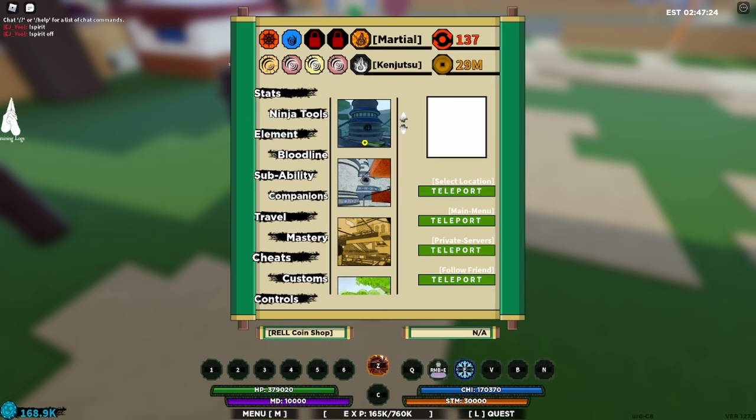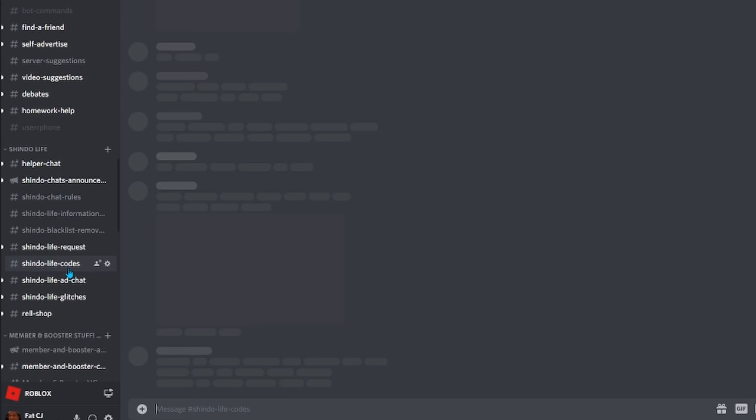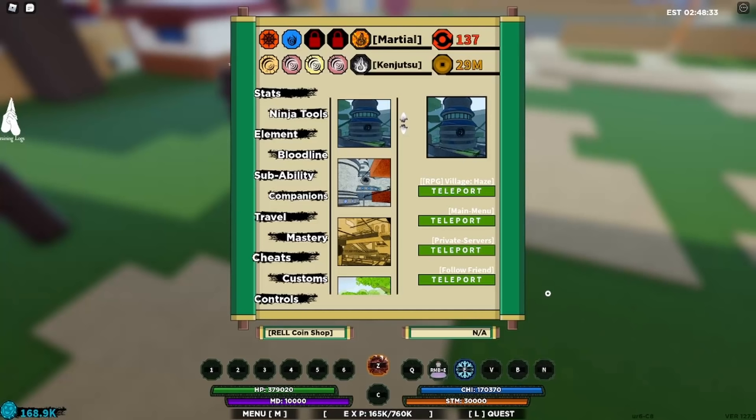Here's where the misconception comes in — everyone thinks you have to go for this in a public server, but you don't. You don't have to have a private server pass to get into a private server and hop for it. If you have a private server pass that's going to make things easier, but if you don't, you can still get into any private server you want. The first method is my Discord server — all you have to do is come to the channel for Shindo Life codes. Someone will post a code they already found with the tailed spirit, and people do this all the time, giving you the code so you can join and get the tailed spirit.